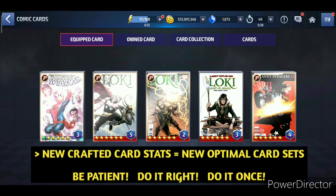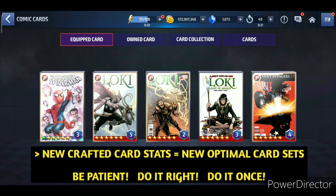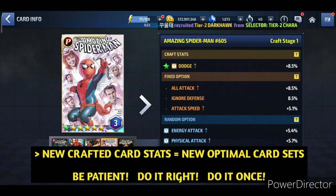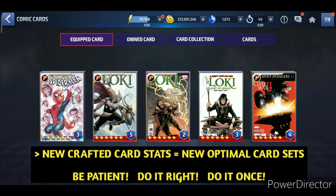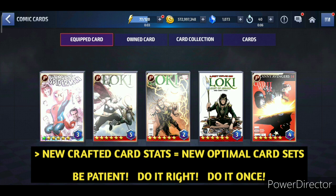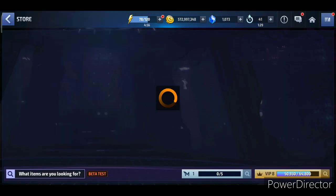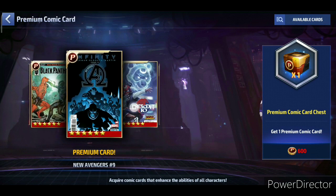The reason you need to be selective is that optimal cards we used to use have changed. Stats we used to try to get — like dodge and critical damage — are now obtainable through crafting options, so you can get those stats somewhere other than on the normal cards. If you plan your whole card set out, it's going to save you a lot of crystals and money in the long run, because every time you craft a card the cost to unequip it goes up.